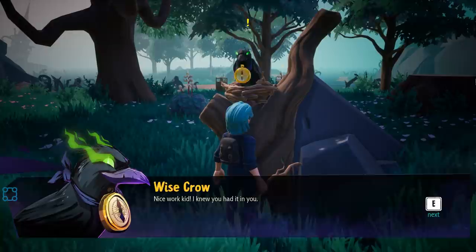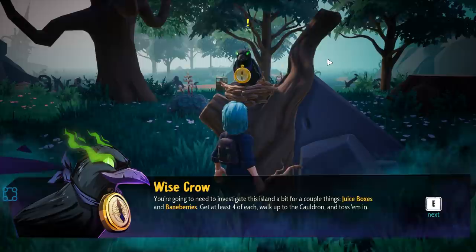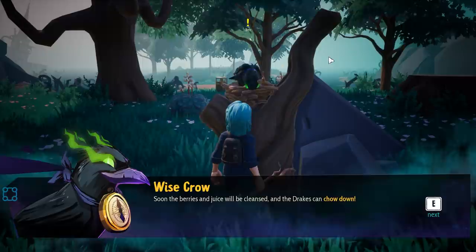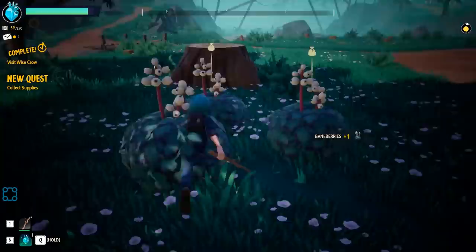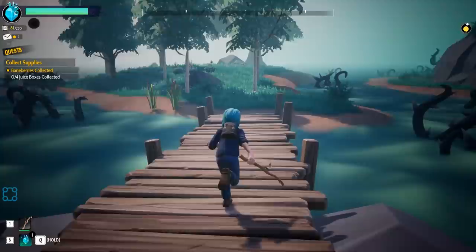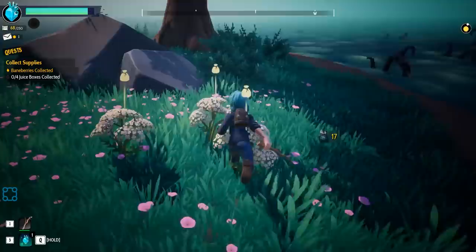The crow says: 'Nice work kid — now for the most important part. Using the cauldron you're going to need juice boxes and bane berries, at least four of each. Walk up to the cauldron, toss them in — the berries and juice will be cleansed and the drakes can chow down.' Bane berries — with a name like that I'd be wary of them. I'm just gonna grab everything.